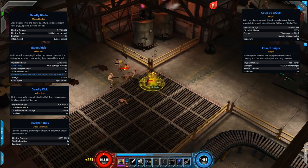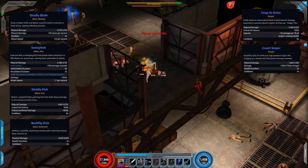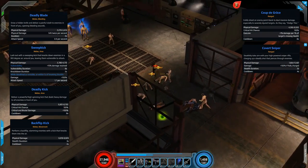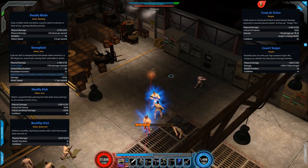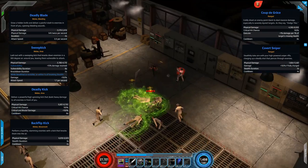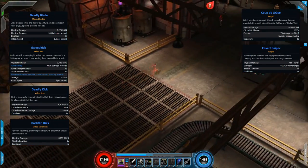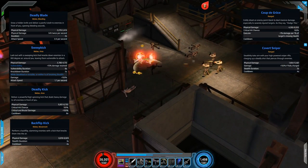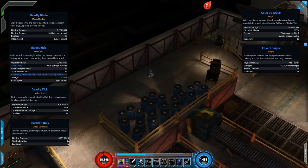The final melee skill we'll look at is Covert Sniper. With this you will do an extra 100% damage if you charge it up, and you will also be stealthed for 2 seconds while using the skill. So you can roll in, hold it down to channel, and for the entire duration of the channel you'll be stealthed. It's a pretty nice skill and it does work really well on Natasha, giving her that assassin feel. We'll run through the rest of this terminal and show off all these different skills together.